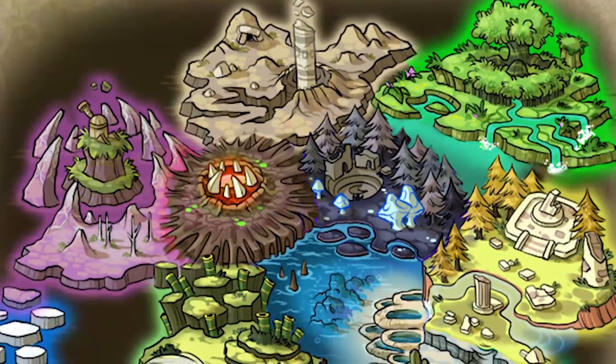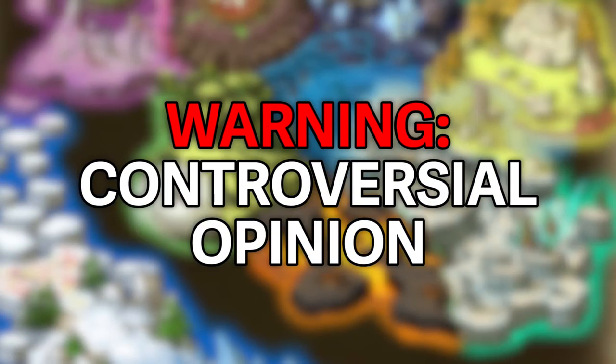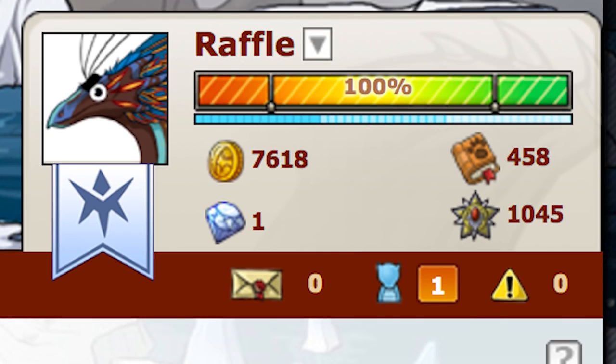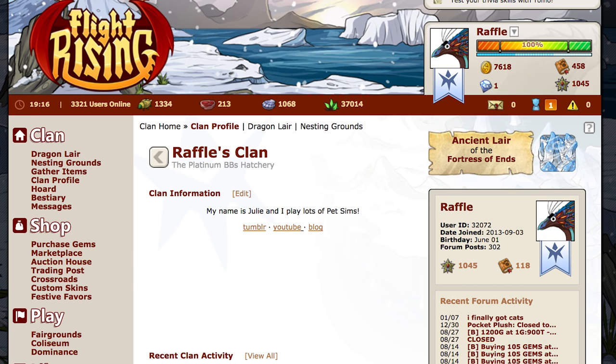Each of these nations is totally fine to choose from. Honestly I think you should pick whatever one is your favorite color, because you're going to be seeing a lot of it. I was in lightning flight for two years, which is like a bright aquamarine color. I'm currently in ice, and you're going to see your flight color on your banner next to your dragon icon, on your user page, on the top of the screen.